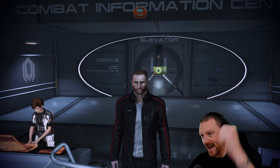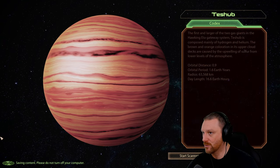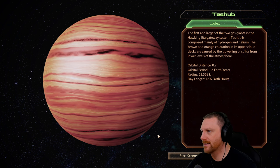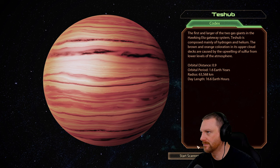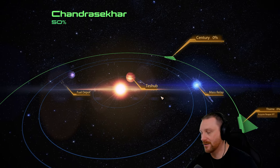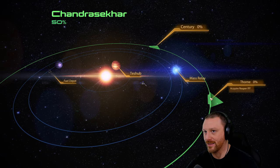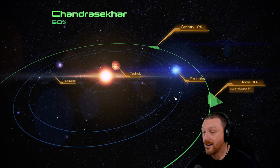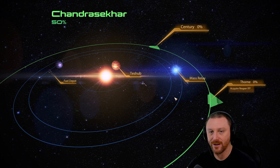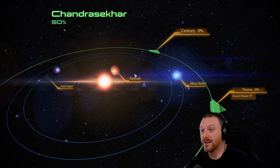Welcome back to Mass Effect 2. We're here with Atticus on the Normandy. Let's get started - it is time to do the Reaper IFF. What's so interesting about the Reaper IFF is we get this mission so long ago and they kind of expect you to just wait on it. At the end of the Collector Ship, one squad member tells us to go off and do the Reaper IFF immediately and the other one tells us to build our team more. I think Miranda said build the team and Jacob said rush off, so they do warn us.